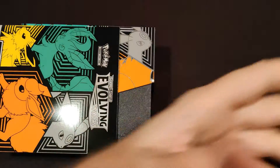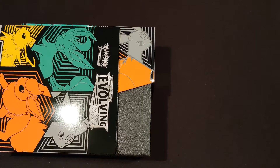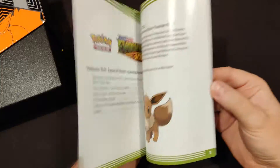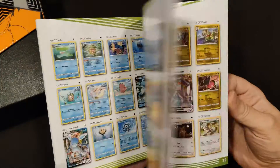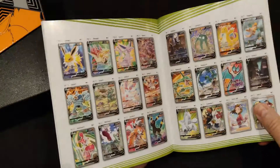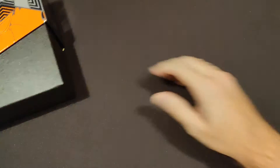Let's start. This is the sleeve. Inside the sleeve it has the same designs as the sleeve from the previous ETB. The player's guide has a different cover obviously, but the inside is definitely the same. We went through that on the previous video from about a month ago. If you're interested to see what is inside that player's guide, please check out that video.